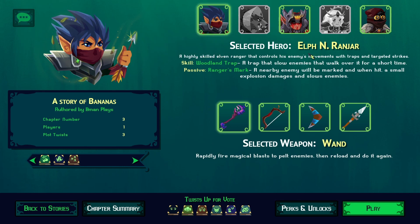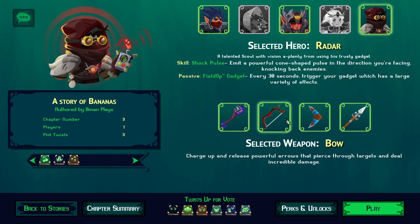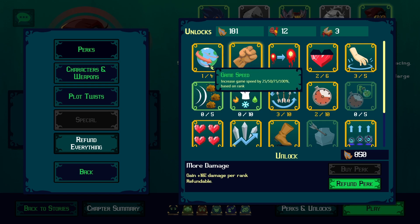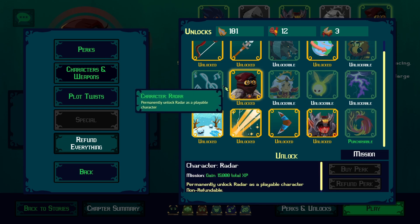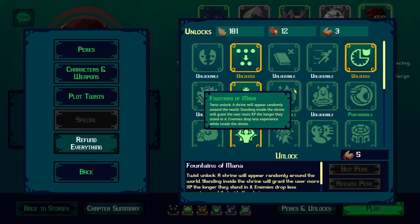You only start with the Elf character, but I've unlocked Barb the Barbarian and Radar. We also start with just one weapon, the wand, but I've unlocked the bow, the boomerang, and the spear. I've mostly been playing with the wand so far. For meta progression, you have perks — basic upgrades like damage, size, pickup range — and you can also purchase or unlock characters and weapons.